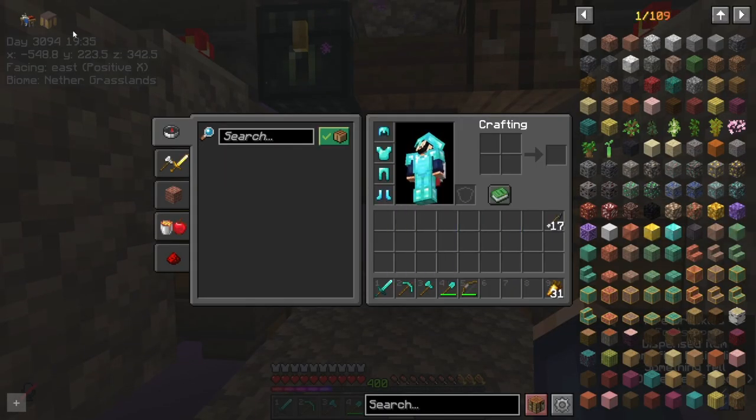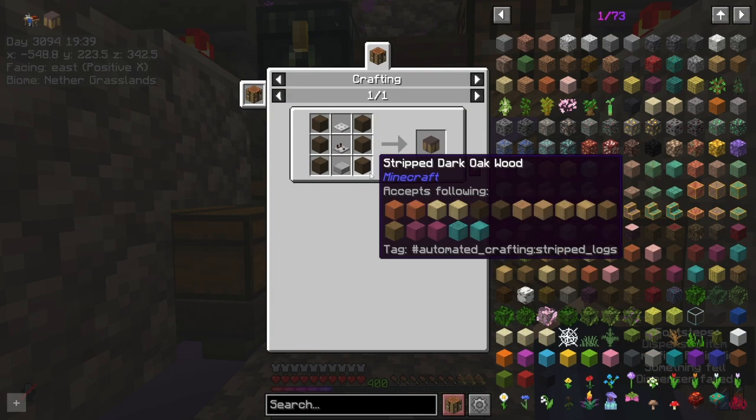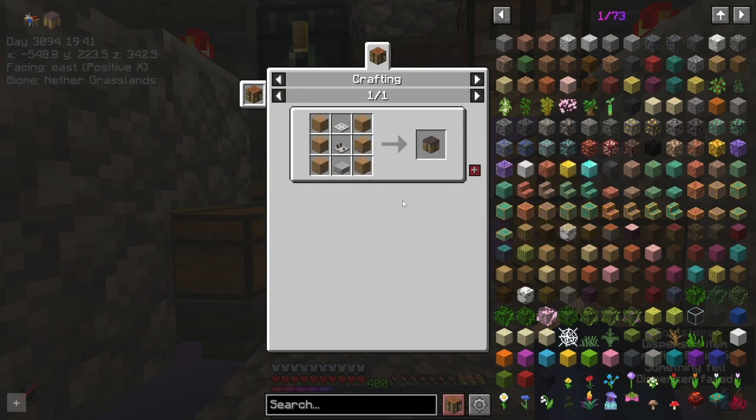Luckily we have an automated crafting table on our server, and it shouldn't be too hard to make. I should have all this stuff back at the house, so we need to go and get that, bring it all up here and set it up so that we can get the gold ingots going.